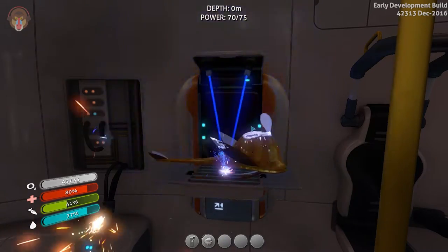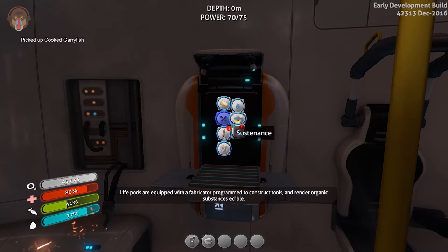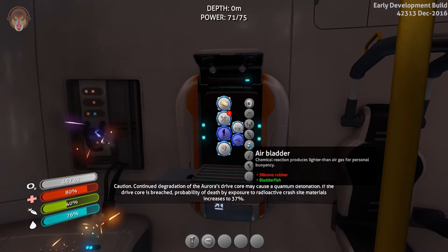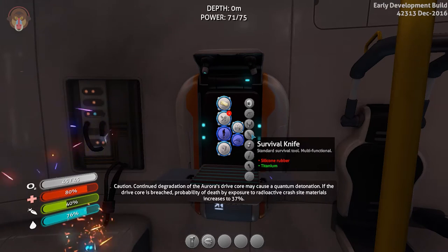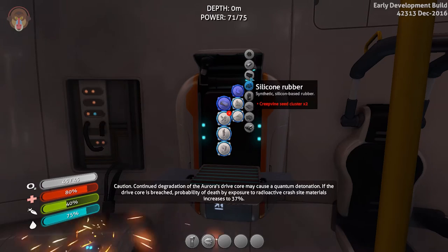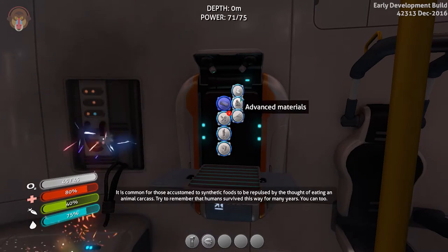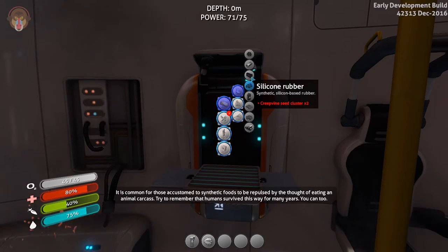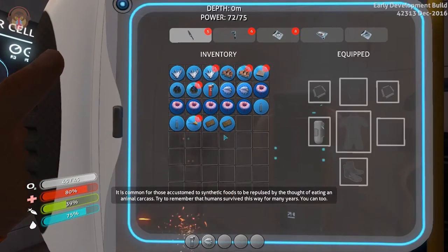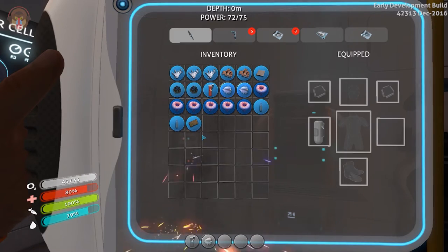Let's go ahead and cook a Gary Fish because — caution: continued degradation of the Aurora's dry core may cause a quantum detonation. Calculating risk assessment: death by malnourishment. Exposure to radioactive crash site materials — nineteen percent. If the drive core is breached, probability of death increases to sixty-five percent. Okay, so this game gives you a quick rundown of all the things which you need to know.